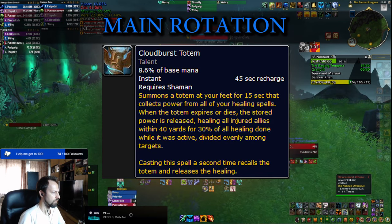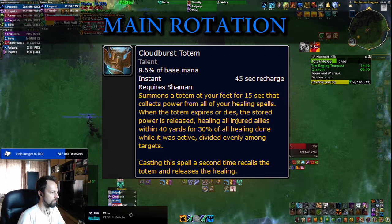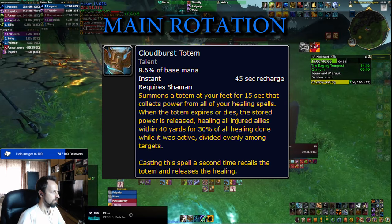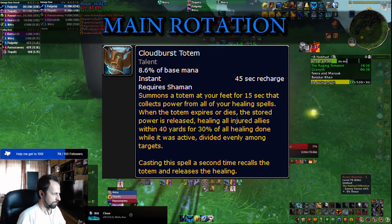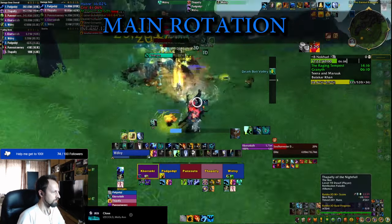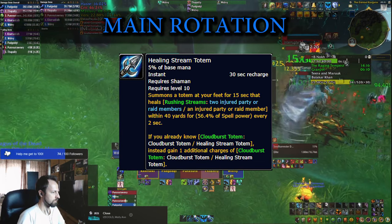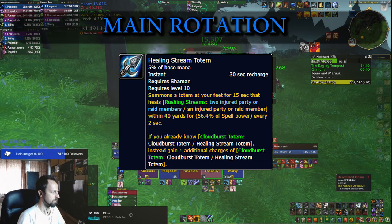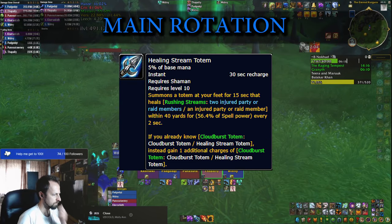Pretty much the same is true for Cloud Burst Totem. Once you press it, for the next 15 seconds it stores healing from your healing spells, then bursts and heals everybody for the stored amount. Timing is everything, and keep in mind you can press it a second time to manually trigger the Cloud Burst early instead of waiting the full 15 seconds. This requires a little more skill and getting a feel for when to use it. If that sounds too complicated, especially if you're just starting out, you can choose Healing Stream Totem instead — much easier to use as it passively heals your party, though you have less control. It's great for lower keys while you're still learning, but at later stages you need to start utilizing Cloud Burst.